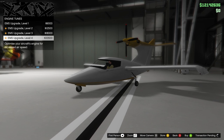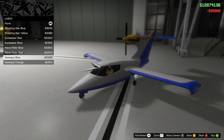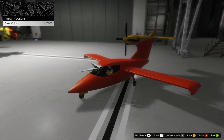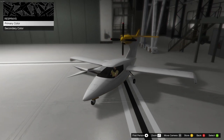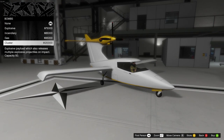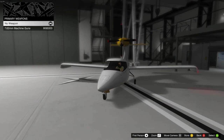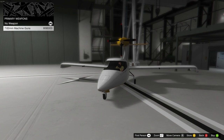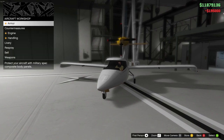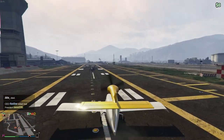In terms of customization, it really doesn't have anything special. The liveries are very basic and I was kind of disappointed with that — it's mainly the same ones with a few extra little things added or a different color. I'm upset they didn't do anything special with the liveries because that would have given people another reason to buy it. As for weapons, the only two you can add are the 7.62 cannons and the bomb bay, which pretty much every plane in this DLC has had.